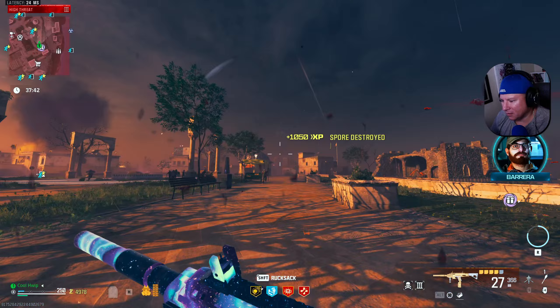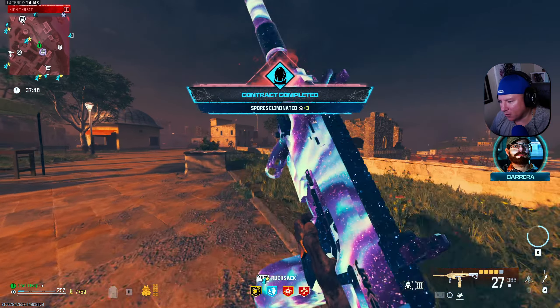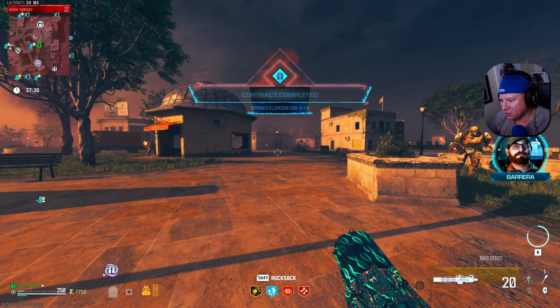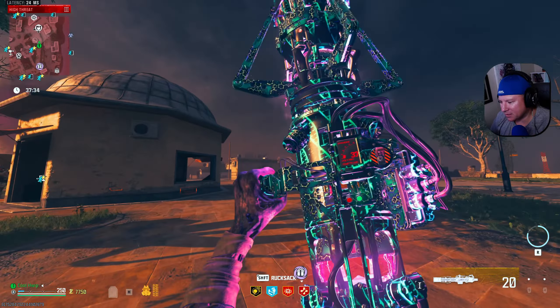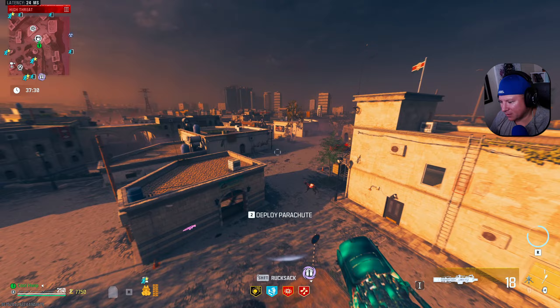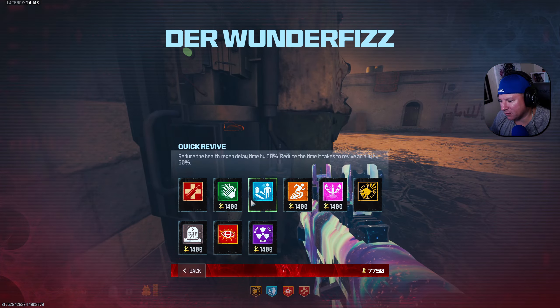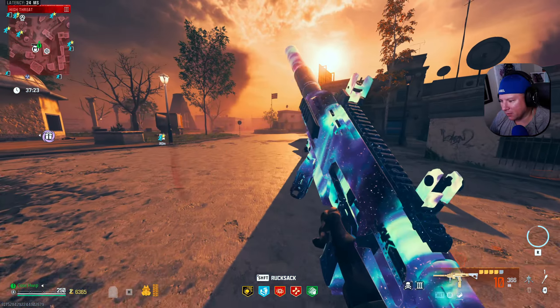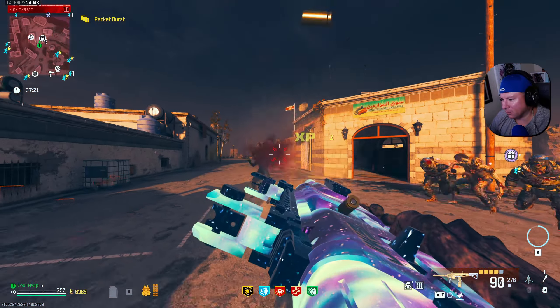One more. Now before I do anything — now that we got that finished — I'm going to go over here and purchase some speed cola. I'm going to take my scorcher. That'll help me get over there, get a little bit of separation from me and the zombies. Speed cola, perfect. Now we're going to be able to reload a little bit faster, not a whole lot faster.